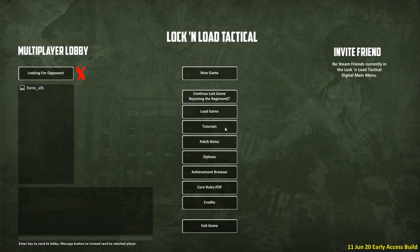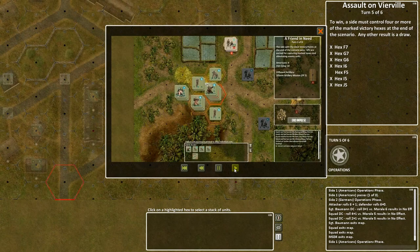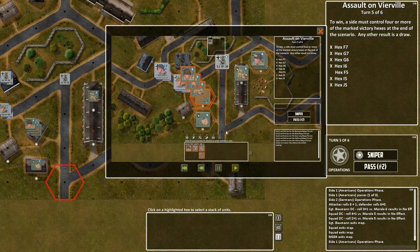It's my understanding that this is a faithful conversion of the Lock and Load Tactical system to the digital format. They've taken all the rules and automated them in this digital version. All this automation makes it great for a new Lock and Load player like myself to get into the system, start playing almost immediately, and begin understanding how the different rules work — movement, fire, opportunity fire, activations — and how it all comes together.